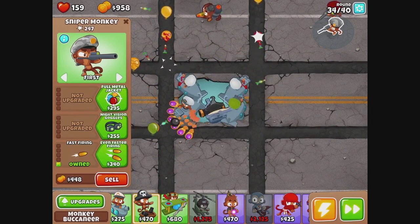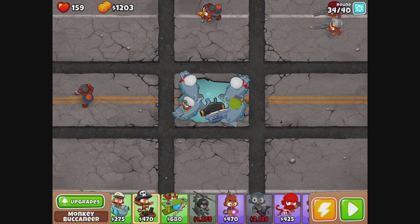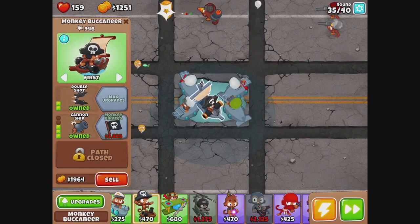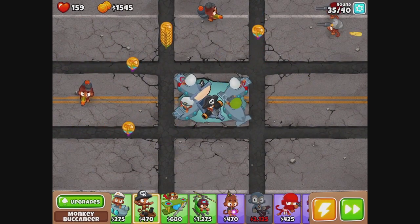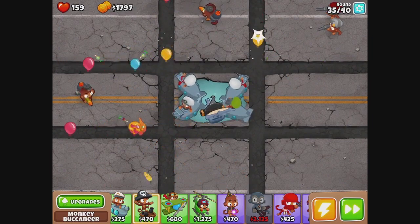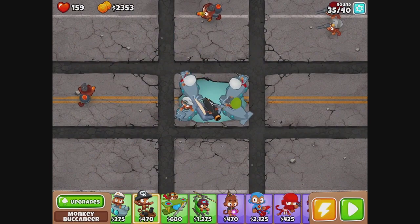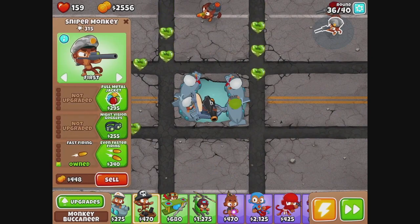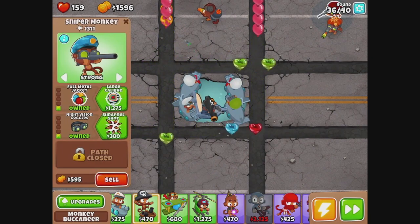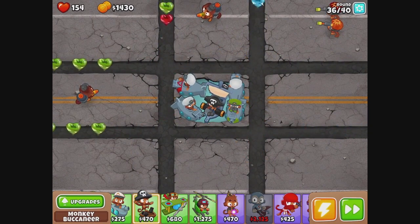I think it's too late to worry about this guy seeing camo. I should have done it last time, but kind of just took the losses there. We'll save it for the pirate. And if we see another huge camo wave, we're just going to give that guy camo and faster firing. Go super monkey. Camo. Shrapnel.